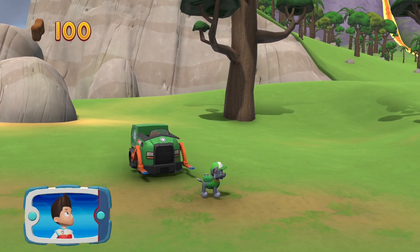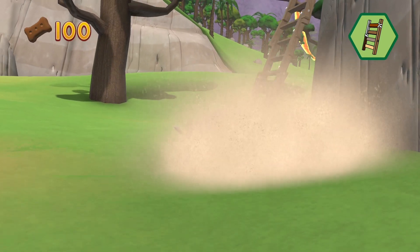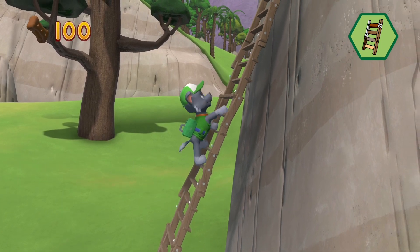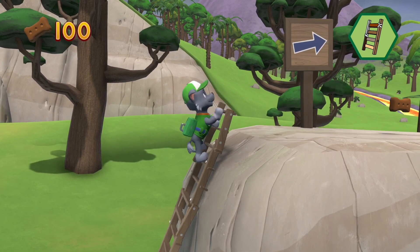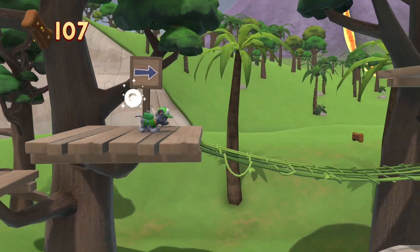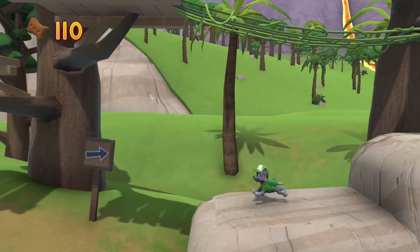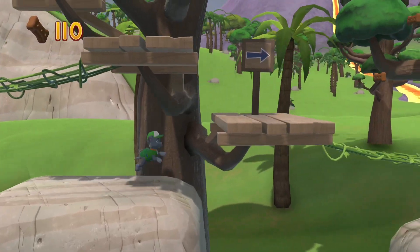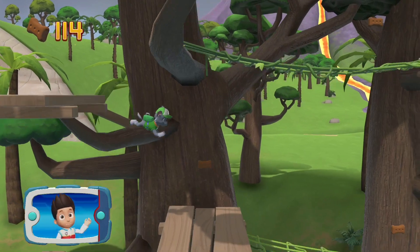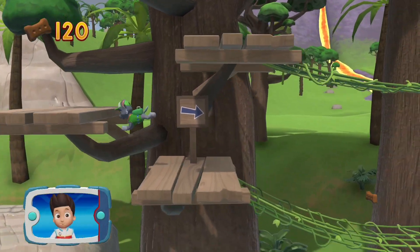Rocky! Let's keep moving. Pick the pup ability. That's great! Pawsome climbing — let's keep moving! Pawsome climbing! There's a golden paw print nearby. Collect all the pup treats you find to earn Pup Treat Awards when we get back to the lookout.